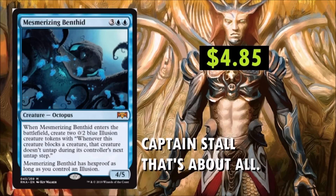Mesmerizing Benthid at $4.85. A lot of people are very unsure of where it's going to fit in. When it enters the battlefield, create two 0/2 blue Illusion creature tokens with: whenever this creature blocks a creature, that creature doesn't untap during its controller's next untap step. Mesmerizing Benthid has Hexproof as long as you control an Illusion. Maybe this will go in a Jace the Cunning kind of build — maybe we'll see Jace finally do something and reach above the $2 price point he's been at forever. Cool in limited, I guess.